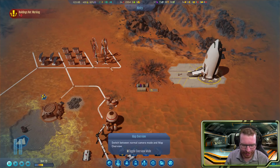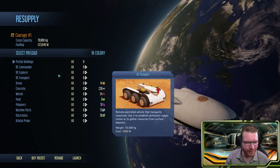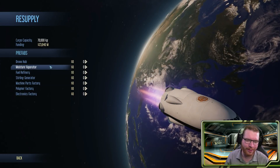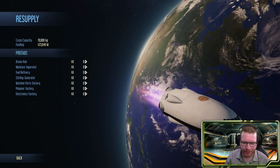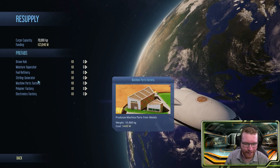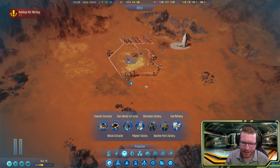I always thought prefab was a resource, but it turns out prefab buildings are buildings prefabricated on Earth and then flown via rocket to Mars. Also, the mechanical factory needs to be inside a dome.